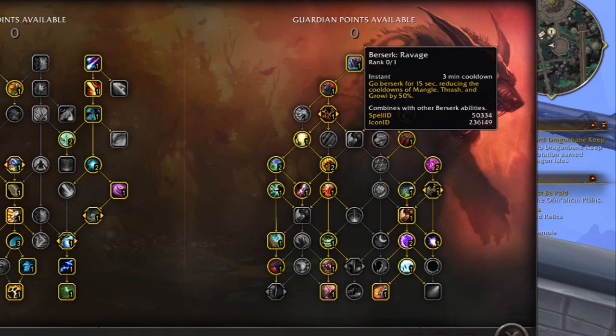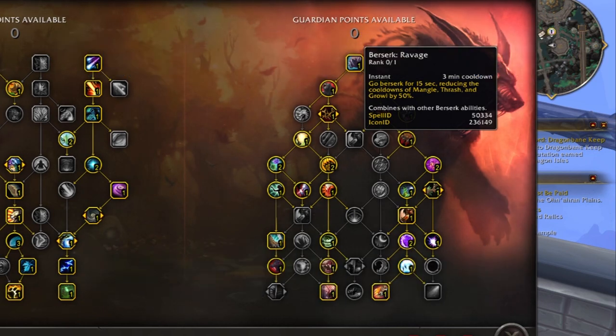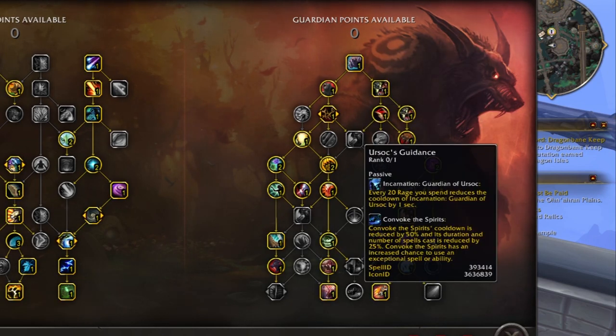What are we giving up with no berserk ravage? We're giving up the ability, for the length of berserk, to alternate between mangle and thrash. Remember, we're not taking incarnation, so we're not getting the extended 30-second version of berserk — we're getting the short 15-second version. And because we're not getting the DR, we're only getting it every three minutes.